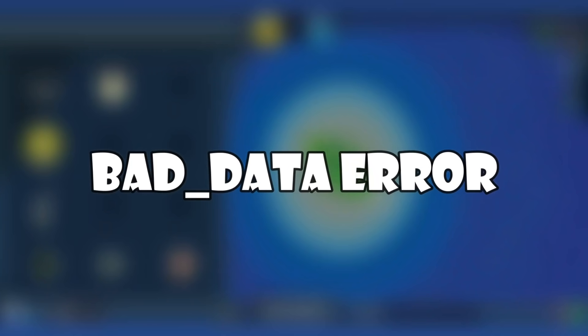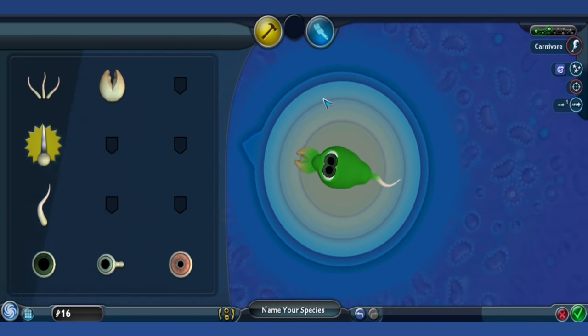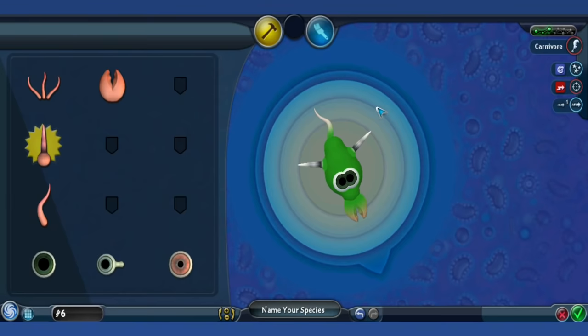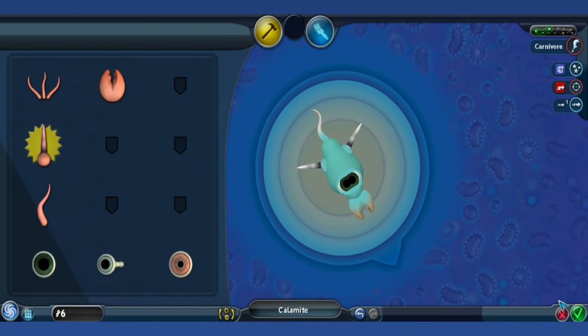Bad Data Error: The Bad Data Error is a bug that occurs when the game's code breaks and fails to show the proper names of creatures, buildings, and even planets and stars. Instead of proper names, everything is listed as "bad_data", ruining immersion and making it difficult or impossible to complete missions in the space stage. Luckily there is a way to fix this glitch, which you can find online if needed.